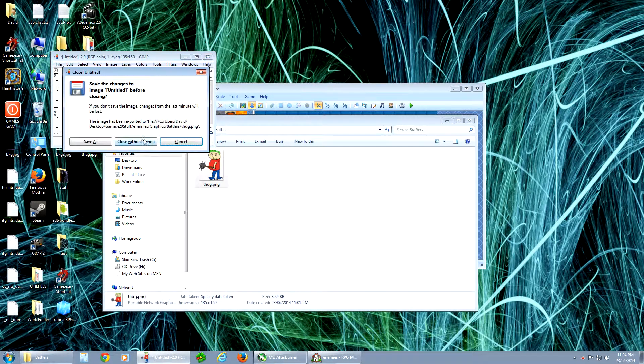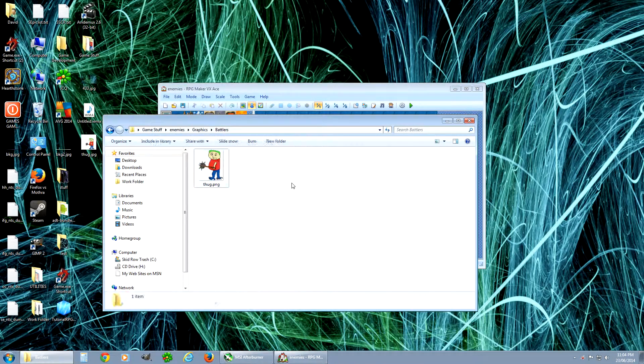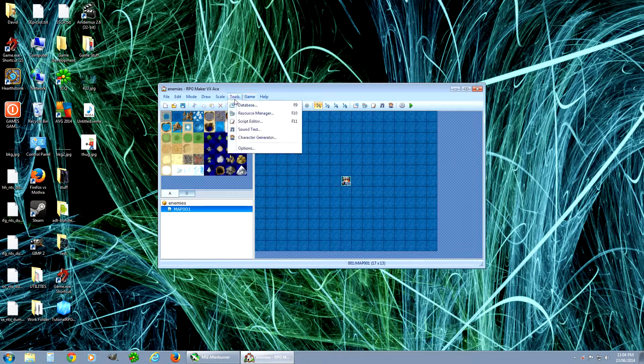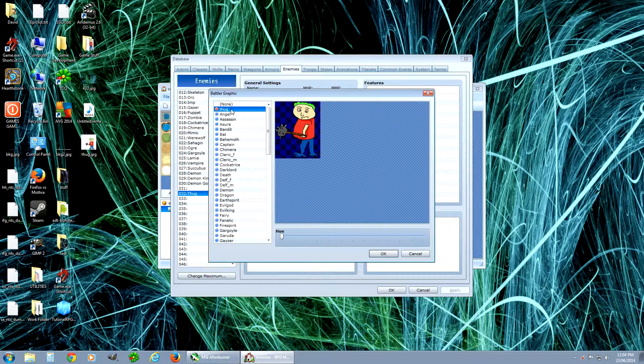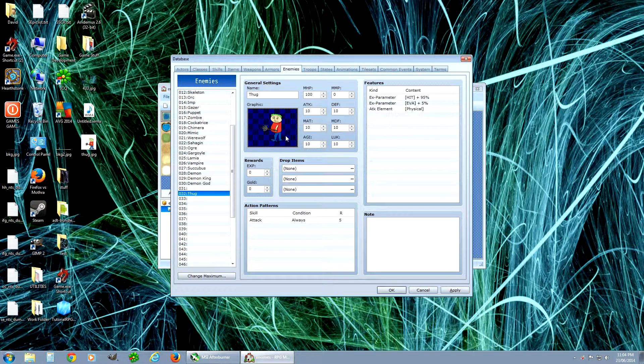He's a lot smaller now. Let's see how he looks in the game — Database, Thug. There's our little thug right there. And if you want, you can play around with the colors at the bottom — you can actually recolor anything like this. Works for them all. I'm just going to leave the stats for now. He's now an enemy in the game.